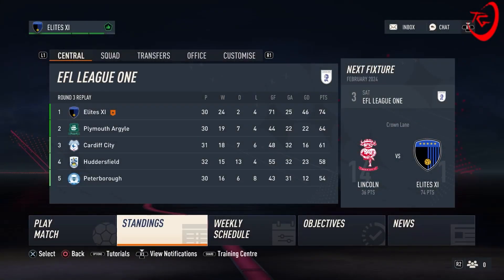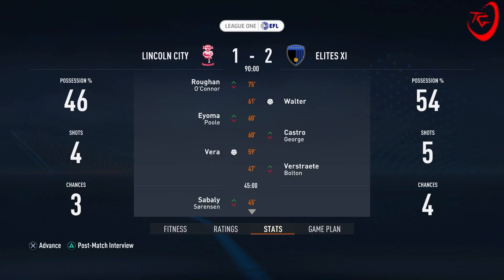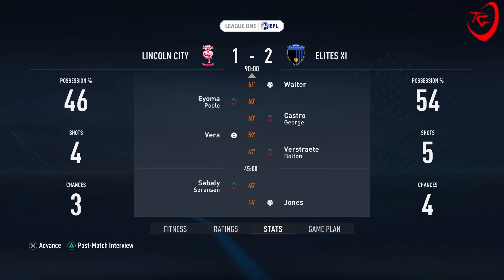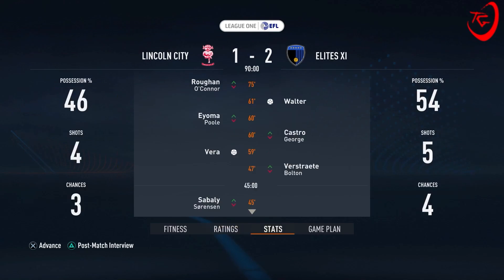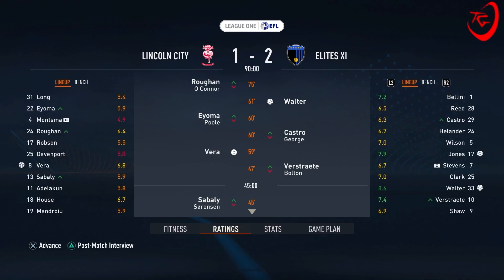Next game, we're against Lincoln City away from home in the league. We're going to sim this game with the second team. As you can see by the league table, we're a very good margin ahead, so even if we lose, we'll be okay. Very nice — oh, they won. Massive surprise with that, I'll be honest. Jones got us into it, Vera getting it back to one all, and then Walter with the winner again. He gets a lot of goals, that Walter. Fair play to him.